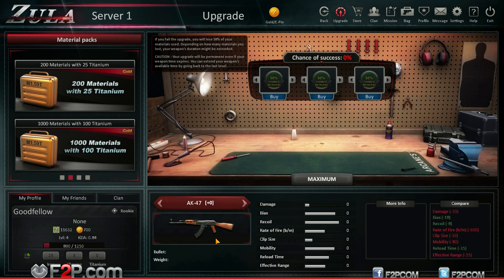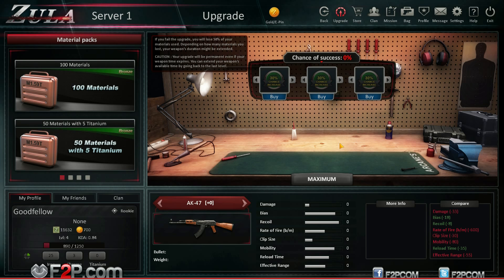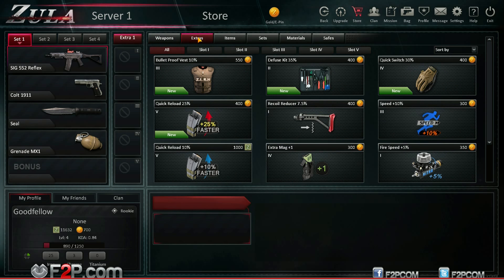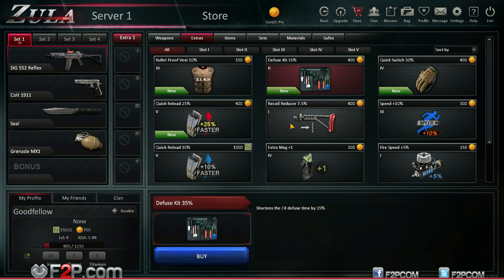Everybody's got a business plan. You've got your main item, pistols, knives, bombs, bonus items — bulletproof vest, quick reloads, some little buffs, defuse kit. There's a C4 defuse kit that shortens the C4 defuse time by 35% in Sabotage mode, which is pretty cool. You've got various sprays, nickname changes, you can buy materials — all that kind of stuff.